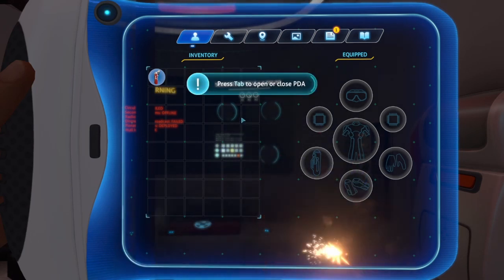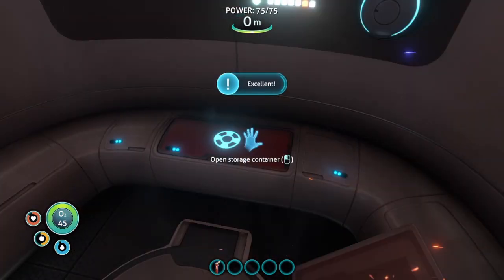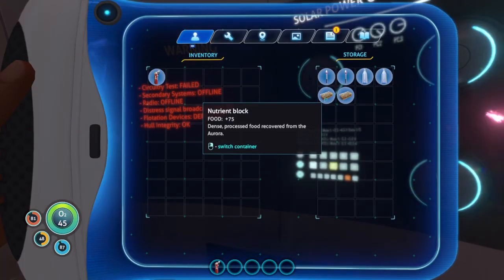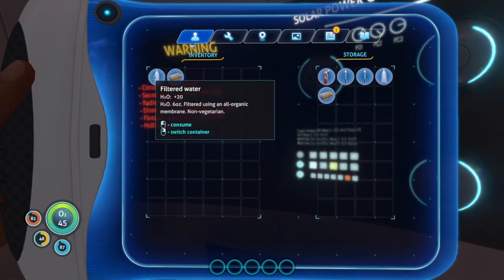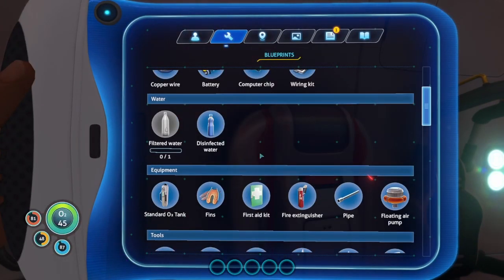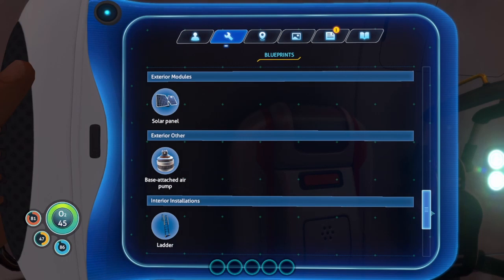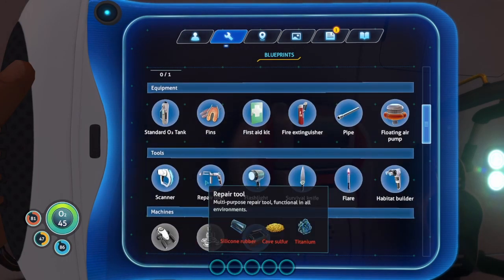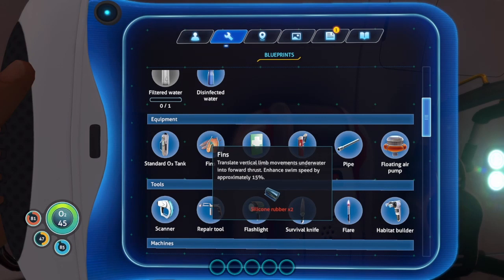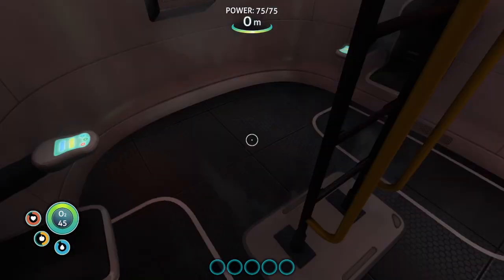Alright, the first thing we're going to do is get food and water started, and I've got to remember which buttons to hit because I'm an idiot. So now we've got to get water, food, and our tools — we need a repair tool and a scanner. But first, before all that, we need swim fins. For swim fins we need silicone rubber and titanium.